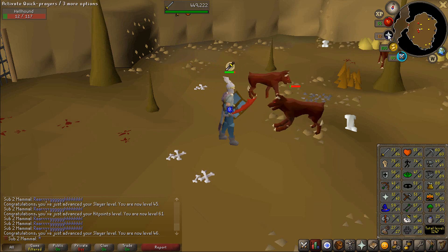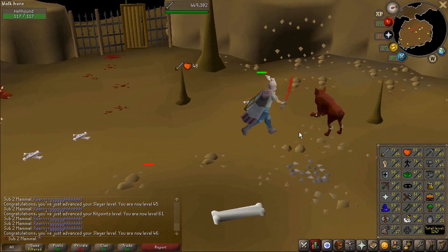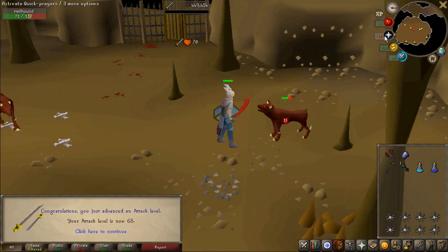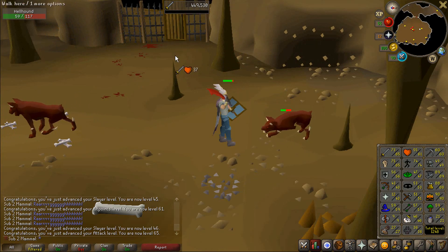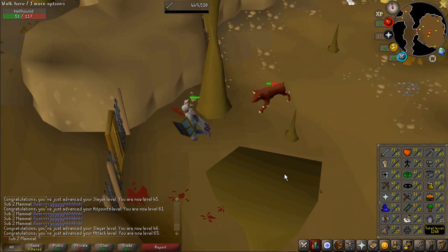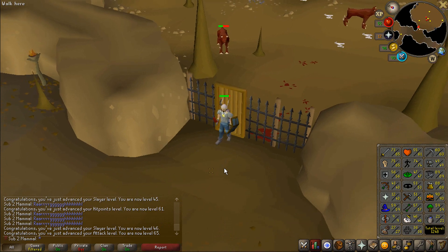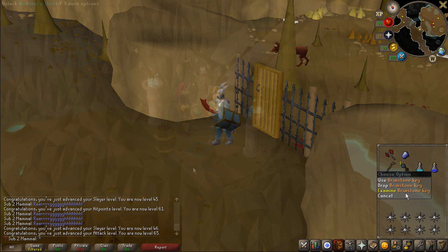My mental math was wrong — I'm gonna get the level on this Hellhound. There we go — there is level 65 Attack. We are now both 65 Attack and Strength, which means we can enter the Warriors Guild. Before we do that, I'm going to go hand in this Brimstone key because I want to see what it is.